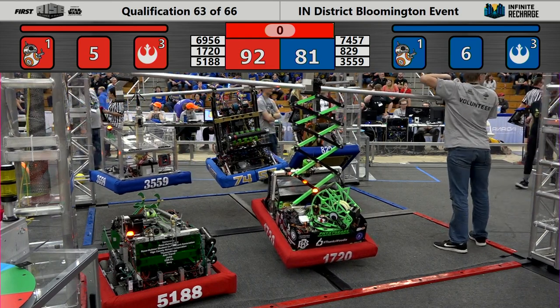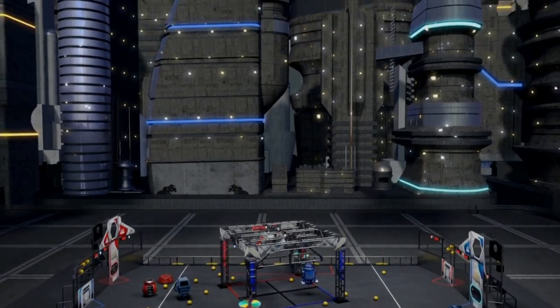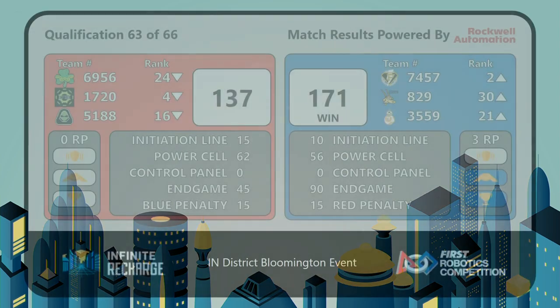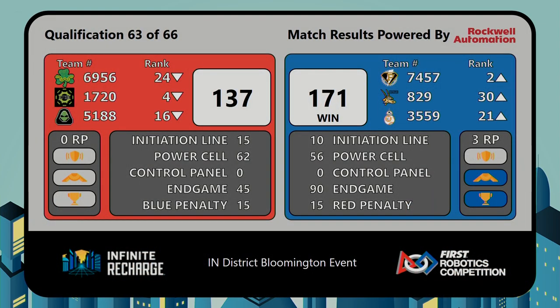And we are ready to see the results of qualification match 63. The winner is the Blue Alliance. Looks like that triple climb helped them win 90 points in Endgame, moving 7457 up to that number two slot.